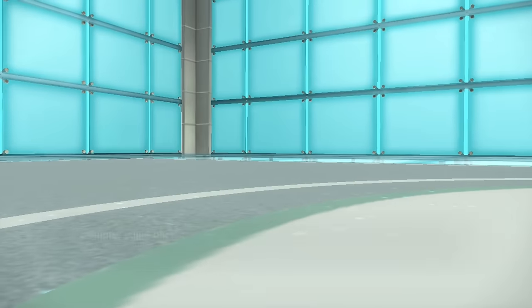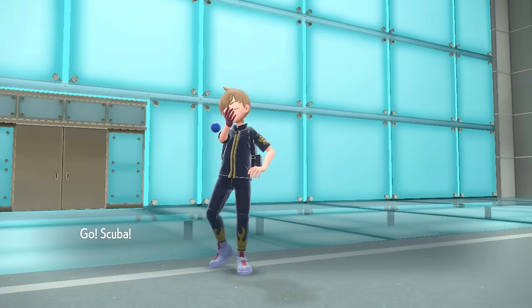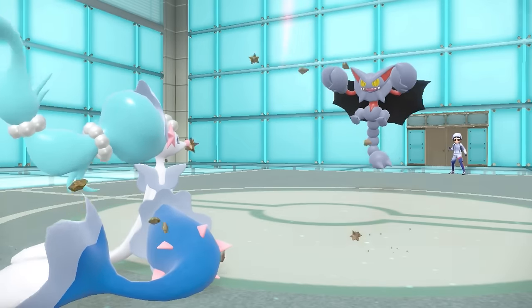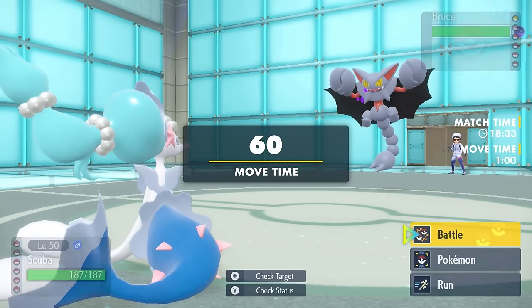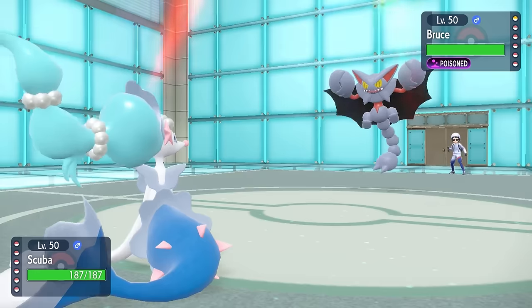It also means they get a slow Volt Switch, which is generally good for a turn one matchup. They bring in the Gliscor, and I figured this thing probably just sets up Stealth Rock. I do have a good answer — I bring in the Primarina, looking manly as hell once again, and they do just go for that Stealth Rock. I'm in a pretty good spot, and I figure Gliscor doesn't have much business staying in. I'm worried about taking an Ice Beam, so I figure it's probably time to start setting up a Calm Mind or two.